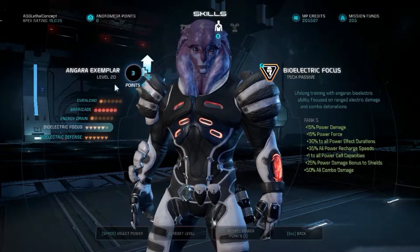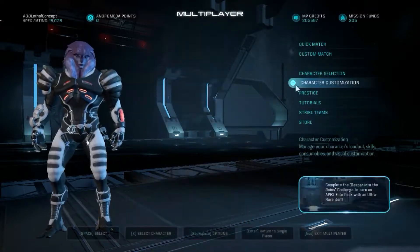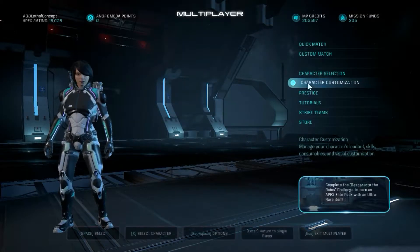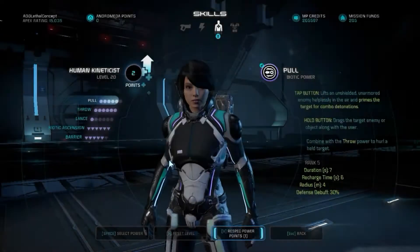Obviously you can use those 3 skill points in one of these leftover trees to upgrade, but first let's go back to our Kineticist and re-spec her to have 2 max powers and 1 Rank 5 power.